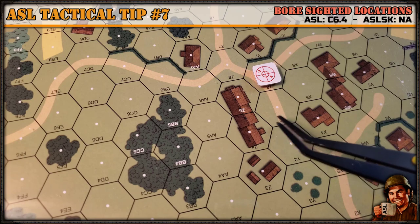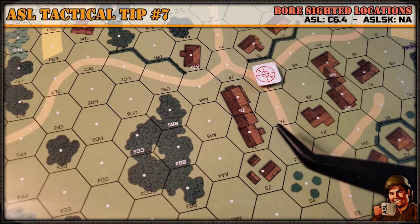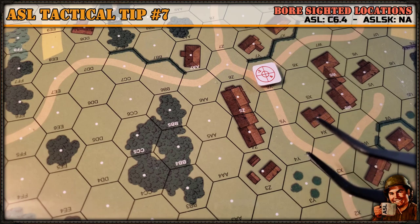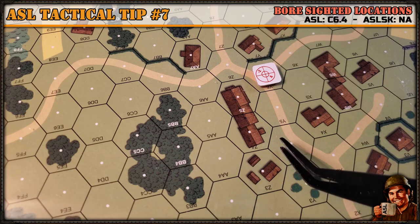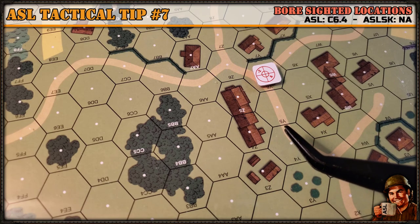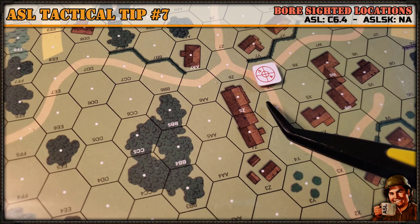Now there are always caveats to rules. A gun or any weapon that is boresighted will lose its boresighting if it does anything other than changing its covered arc — if it's moved, moved into an entrenchment, or if the crew changes. If the crew abandons it and a different crew or squad mans it, the original crew has to be manning it to receive the boresighted modifier.